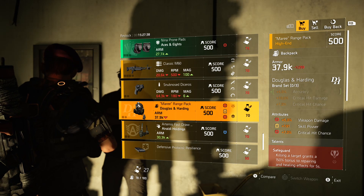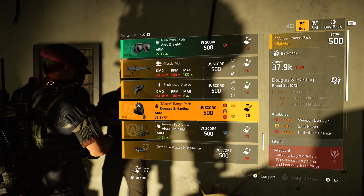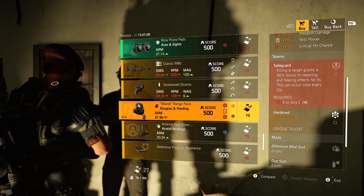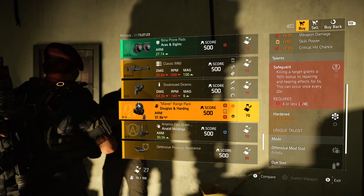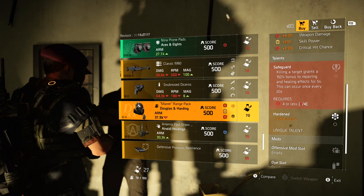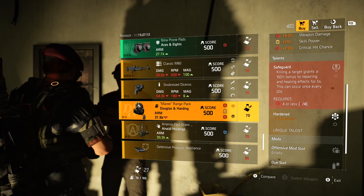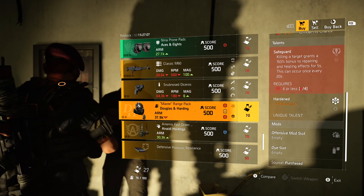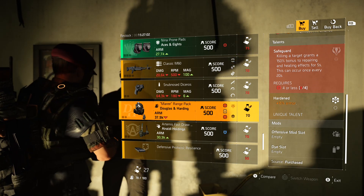Douglas and Harding backpack comes with two reds and a yellow: weapon damage 5%, skill power 191, and crit chance at 7%. It also comes with Safeguard and Hardened, plus a red mod slot. The issue is Safeguard requires four or less reds, and you already have three just on this backpack — so to utilize Safeguard efficiently you'd want a better backpack. I would probably not pick this up.